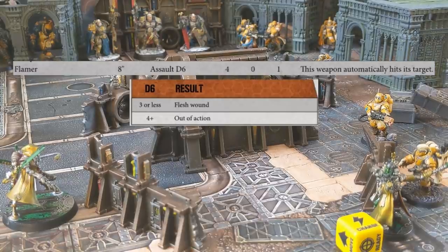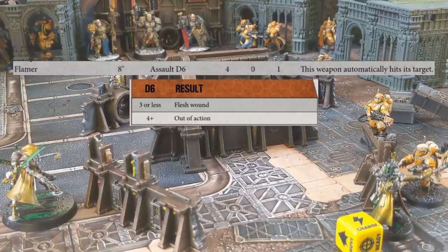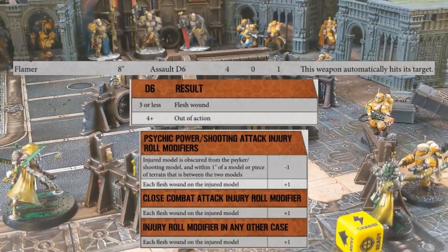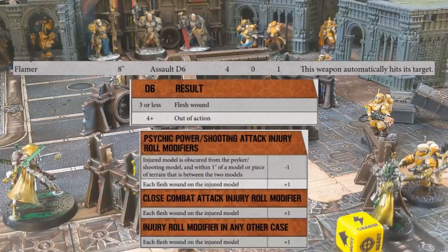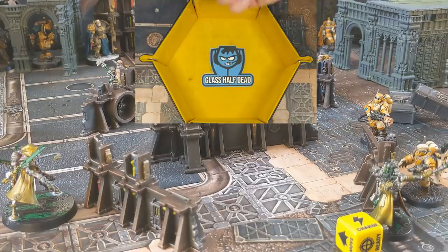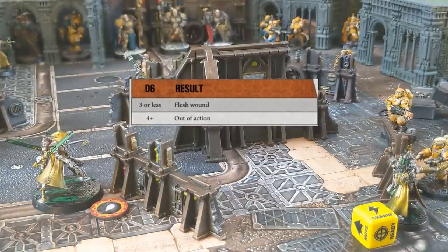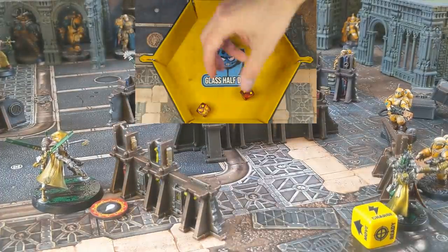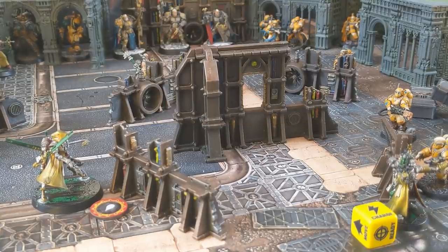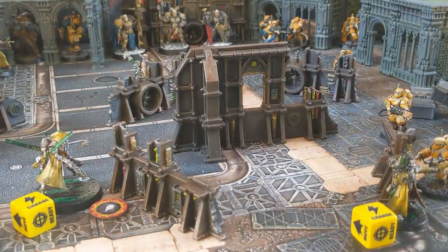Typically on the roll of a 4+, the model is taken out of action, and on a 3 or less, the model receives a flesh wound - meaning he stays in the game but takes a penalty to hit rolls. However, the Rustalker is within 1 inch of terrain that is between himself and the shooter, which means the Scion will only remove the Rustalker on a 5 or 6. The Scion fails the injury roll, and the Rustalker receives a flesh wound but can now roll his 2d6 charge. He rolls under a 7 and fails the charge, choosing to stand still and remain in cover for more survivability.